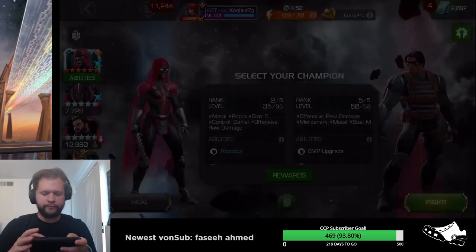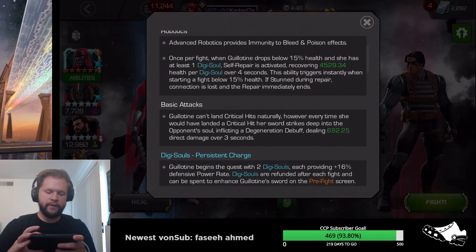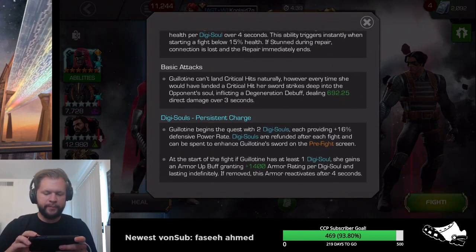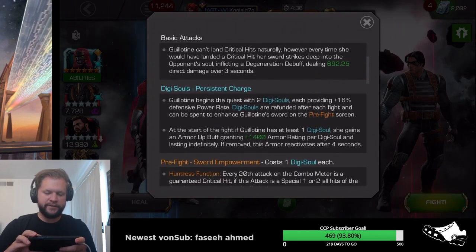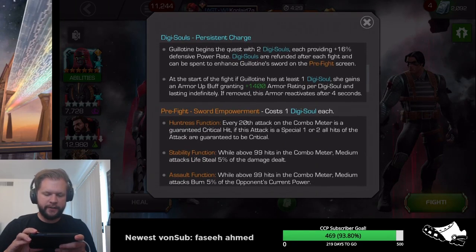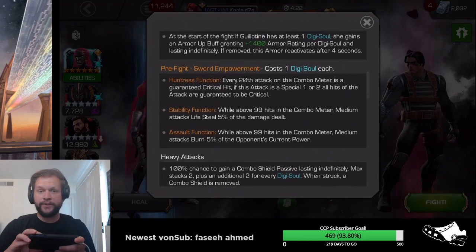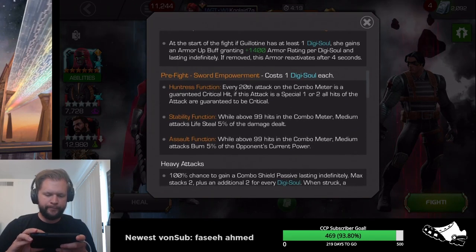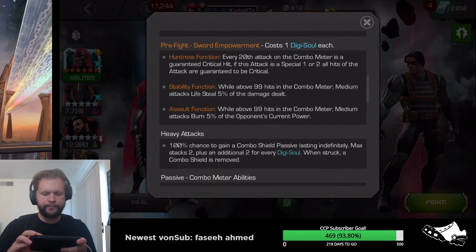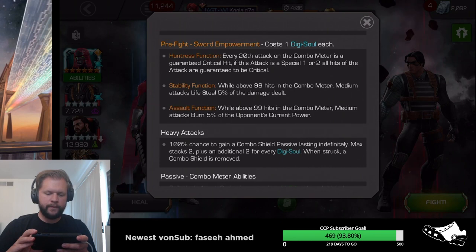Let's run down Gilly's kit. She's a robot. Whenever she dips below 15% health, she converts each of her digitized souls to heals, which is nice. On basic kicks, Gilly can't land crits, but if she were to land a crit she degenerates instead, which is nice. Each of her persistent charges does something, which means she's a great Havoc counter because she can potentially always have an armor up.